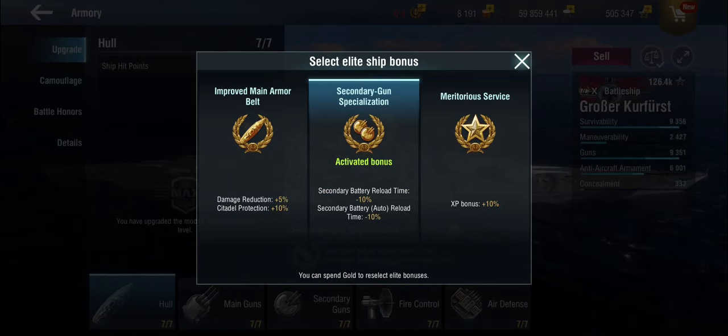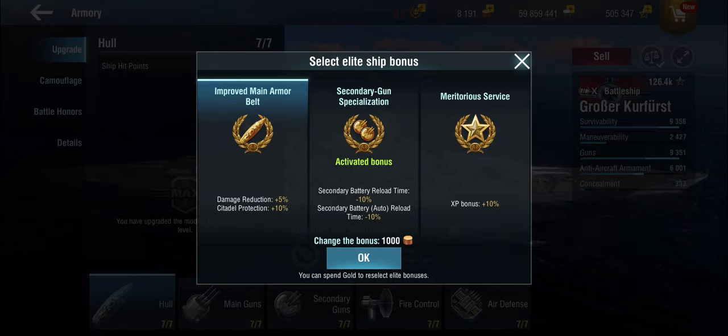I used to play with the improved armor belt, because I got this ship when the only ship with really large guns was the Yamato. But now you've got a massive proliferation of very large guns — the Shikishima, the Yamato, the Vermont — and maps which are more effective for pushing, like center cup maps with small islands where you can play in secondary range because they provide sufficient cover.